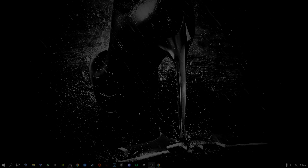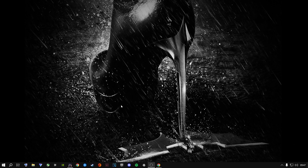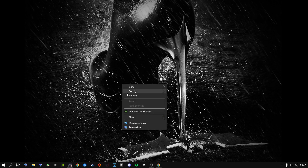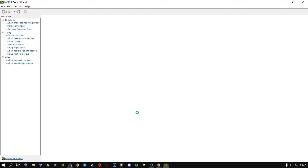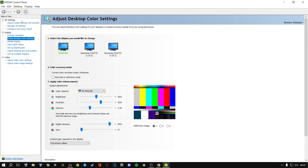At the end of the scan it will either say you have no corrupt files, or it will show that corrupt files have been fixed. Once it's done, close out of it and move to the next step. Right-click your desktop and open NVIDIA Control Panel if you are an NVIDIA user.